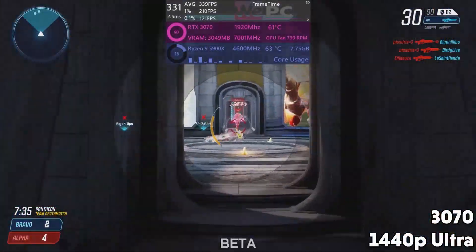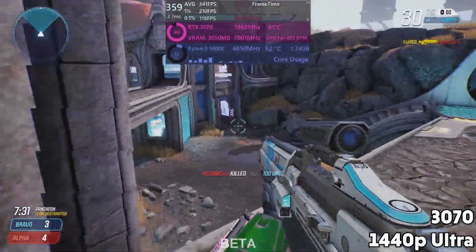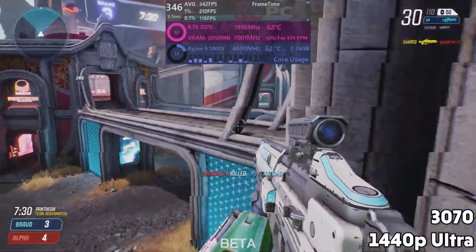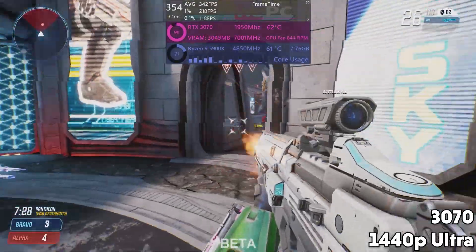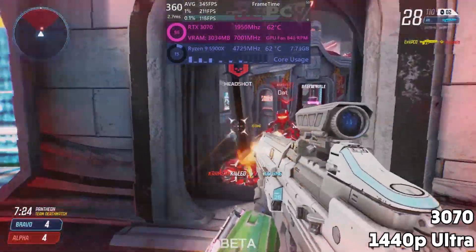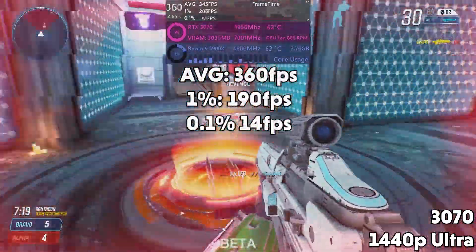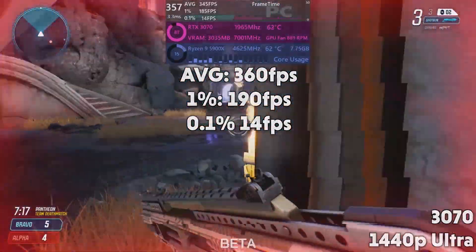Pulling out the big guns now with the RTX 3070 — named after how much it costs. This GPU is a monster in most games, third from the top of the most powerful GPUs on the market currently. It gives us a 360 FPS average, with 1% lows of 190 and 0.1% lows of 14.